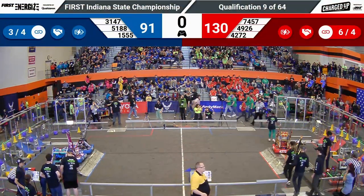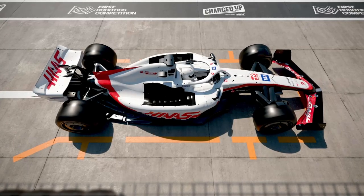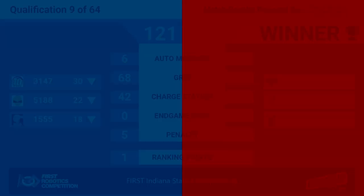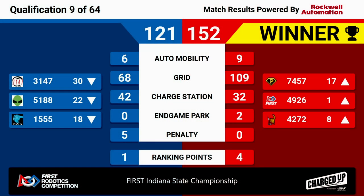And we have our scores. The winners for quals match number nine — it's your Red Alliance. Red Alliance winning 152-121. It's going to boost 49-26 into the first ranked seed, and 42-72 with eighth. With four ranking points, that means they got a...